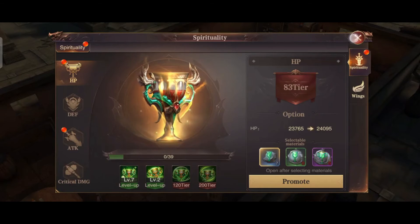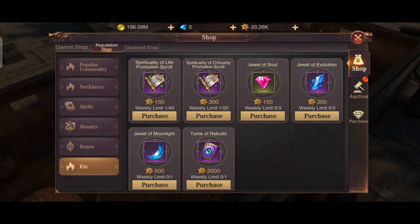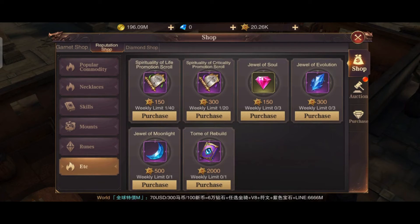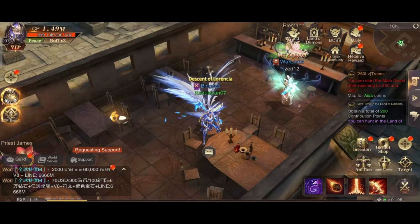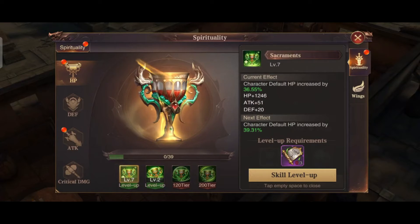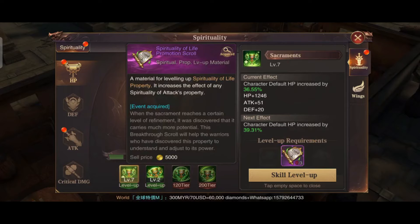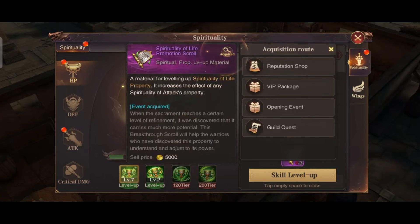On the paper chasing ability, as you can see, we need a Spirituality of Life — three pieces of it. So if you click that one, you can acquire it in the reputation shop.